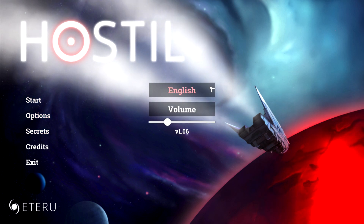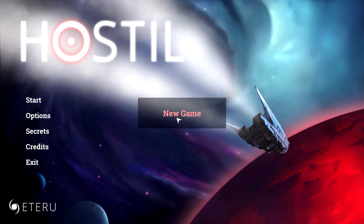Options-wise, there's just a language you can change — English, German, French, Spanish, and one I'm not sure about. And then you can change the volume. So let's see — start new game.